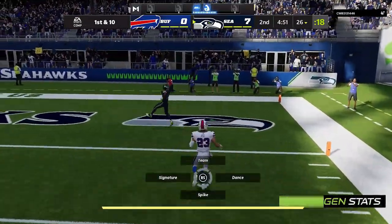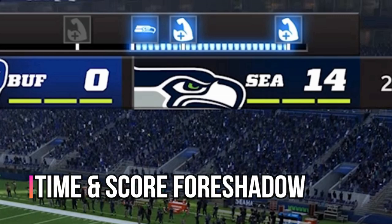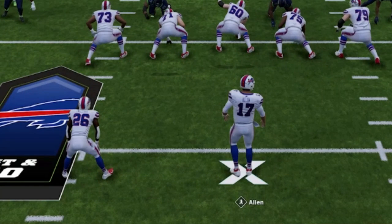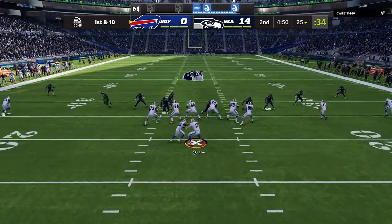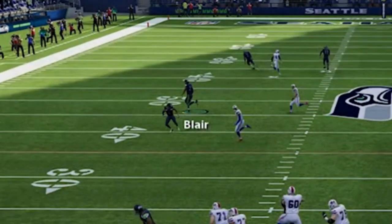On the offensive side we don't have much trouble scoring, going right down the field on a big play. My next tip is how to predict what your opponent's going to do. Being up 14-0, my opponent is probably going to run a pass-heavy offense to come back. On top of that, he's using the Bills — who picks the Bills to run the ball? You pick the Bills because you want to use Josh Allen, so I know this guy is going to be running around and passing a lot.